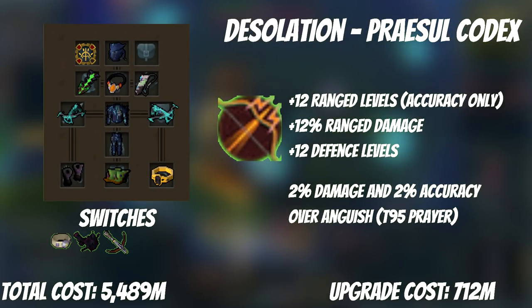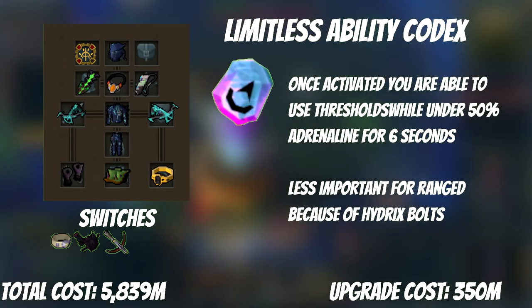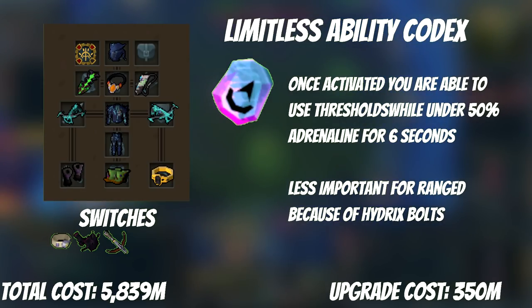Secondly, we have the Apoc prayer Desolation. If you somehow still aren't 99 Prayer, make sure you get it before purchasing the Codex. It's over 700 mil, but it's a permanent 2% accuracy and 2% damage increase over the previous best prayer Anguish. Thirdly, we have Limitless — a sigil ability that allows you to activate thresholds under 50% adrenaline, requiring 2,000 vital sparks at 350 mil. This is the least important for range in comparison to the other two styles, as Hydrix Bolts can act as a de facto adrenaline potion, though it gets bonus points for helping mage and melee as well.